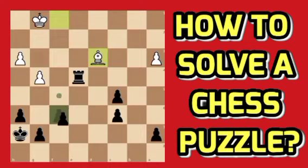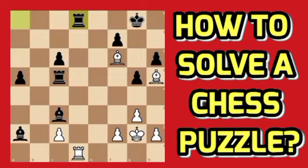We must support our rook with the pawn to stop the pin from the bishop on d3. After f5 we solve the puzzle. Now we go to the last puzzle.